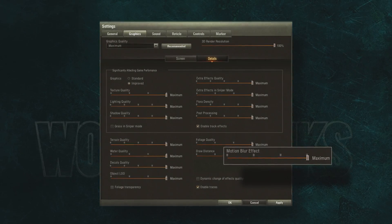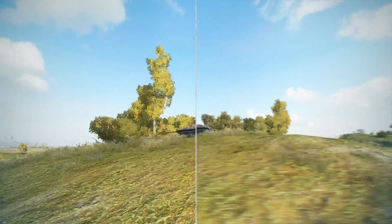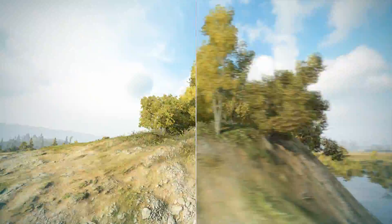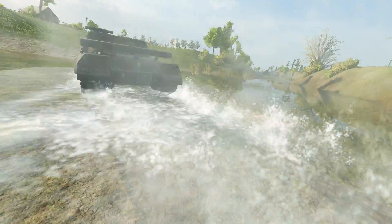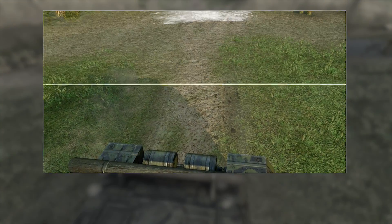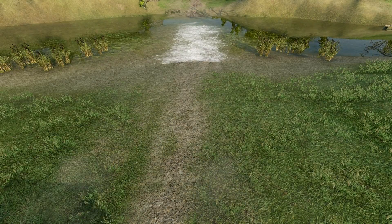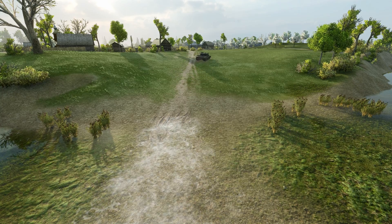Motion Blur makes fast-moving objects naturally blurred, most noticeable at quick camera turns. This option is not recommended for weak systems or if the average FPS rate is lower than 30. Track traces are either displayed on the surface or not — they are drawn with decals, so if decal quality is off, there will be no track traces even if this option is enabled.